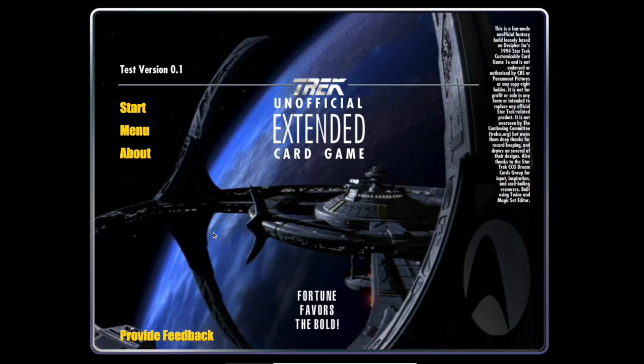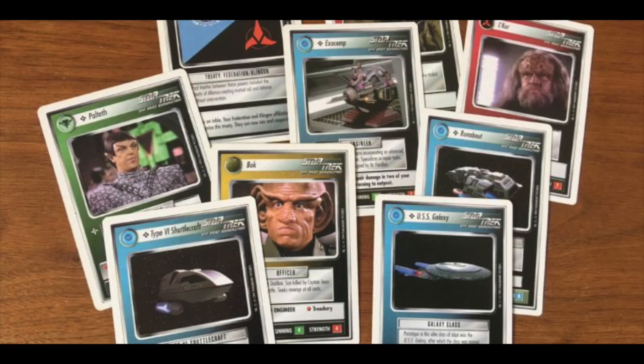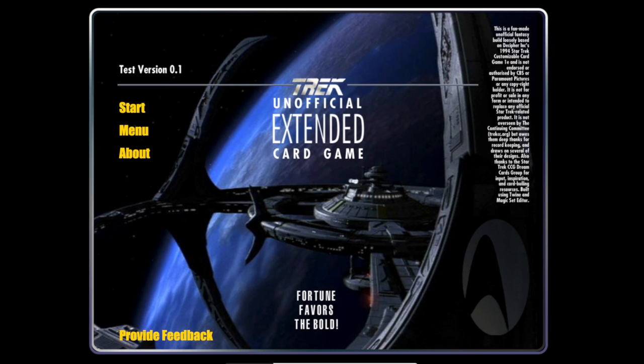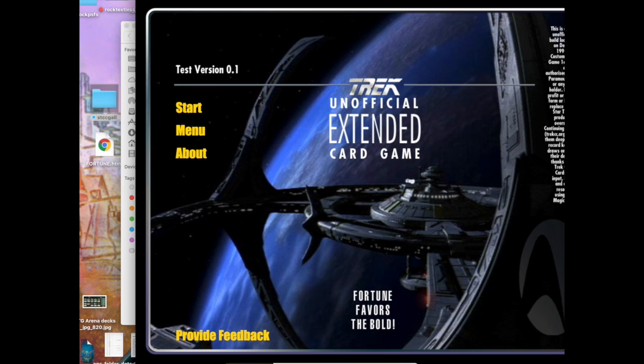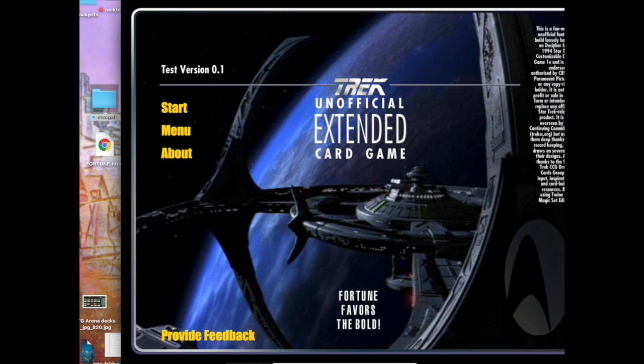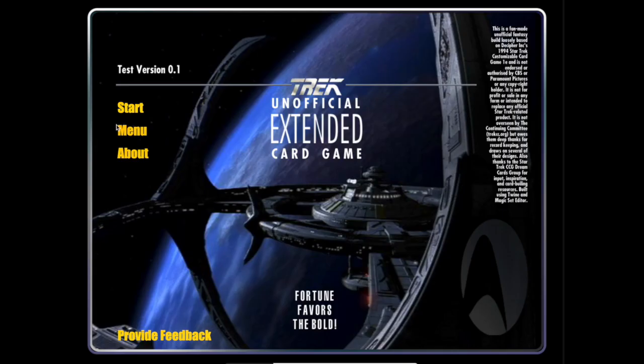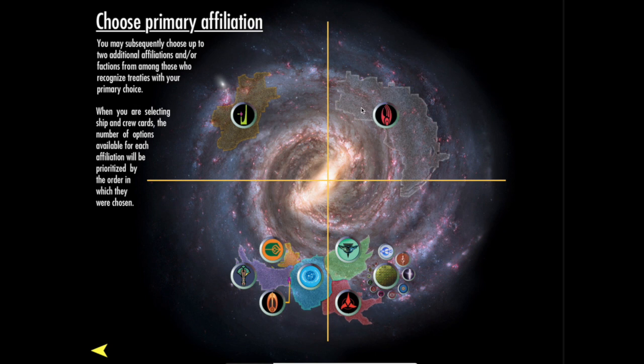Hello and welcome to a remake of this Star Trek card game that I've made very unofficially. This is a very basic tutorial for someone who hasn't ever played before. Go to the Google Drive link below, download this file, which is going to look like this, and then drag the HTML file called Fortune to your desktop and click on it. Other than that, you can read a little bit more about it, but we're just going to get started.